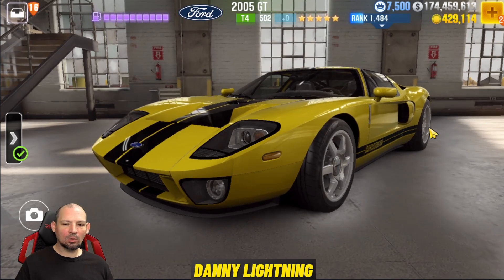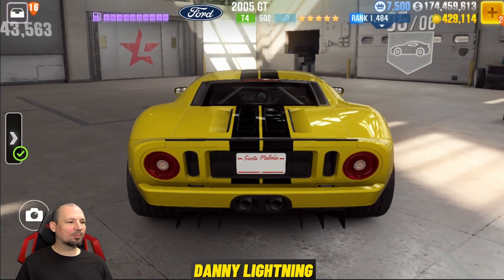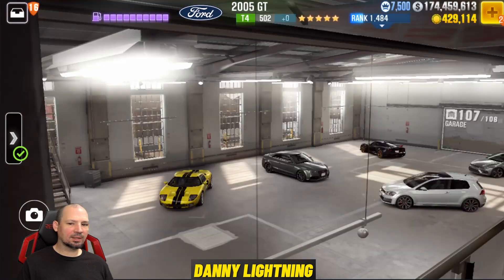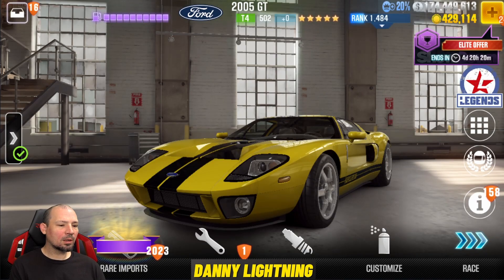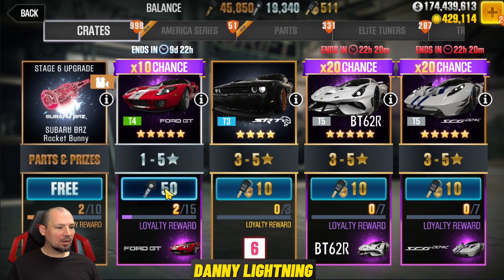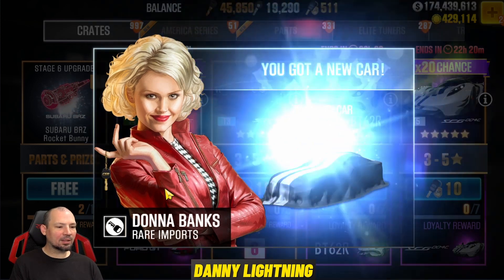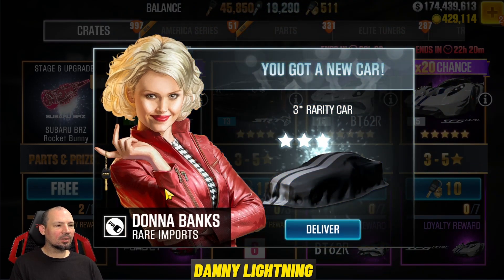What seems to be dropping this car the most often — we'll go into rare imports here and try to pull this. We're going to go into rare imports and as soon as we load in, we're going to do our countdown 1-1000 and pull those silver keys. And if you time it just right, this seems to be giving out the car the most.